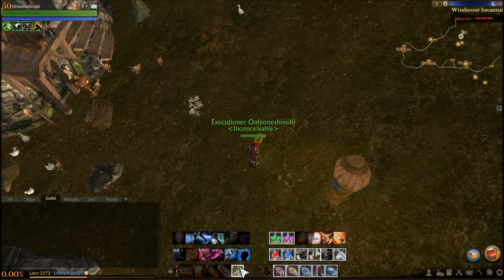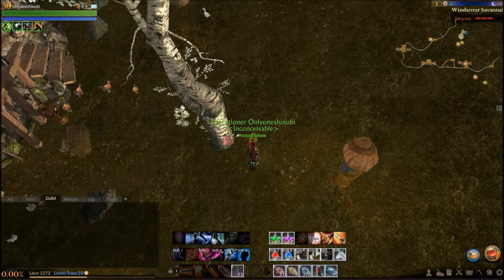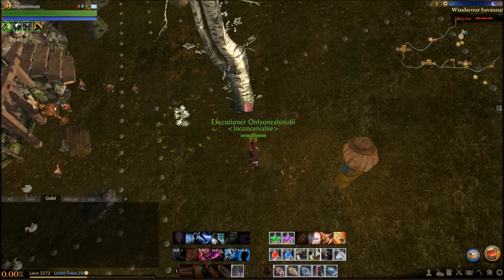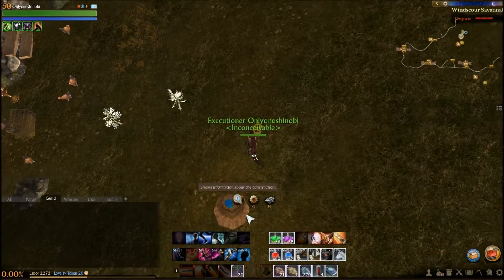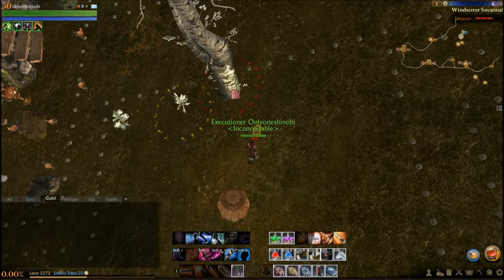Just make sure that you get as close to the edge as possible. Start in the corner and do four. Pretty straightforward. You want to make sure that you get as close to the edge as possible.